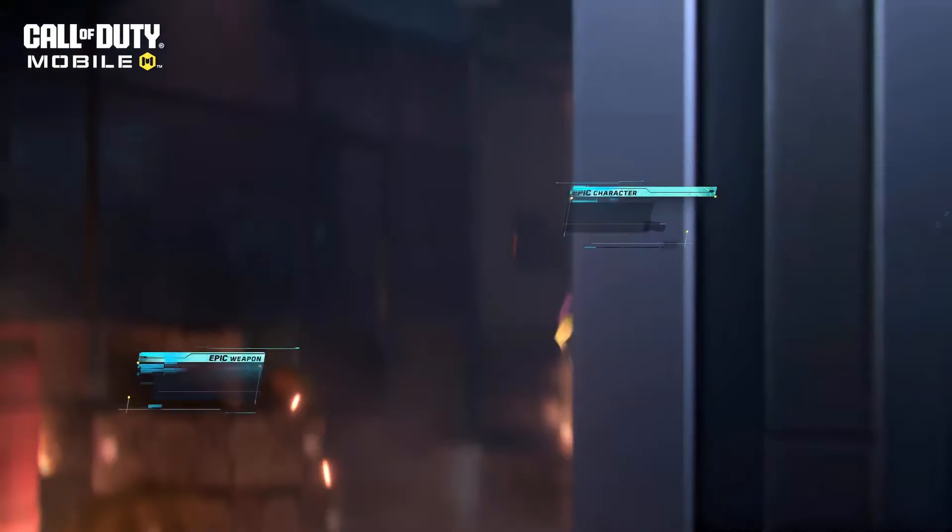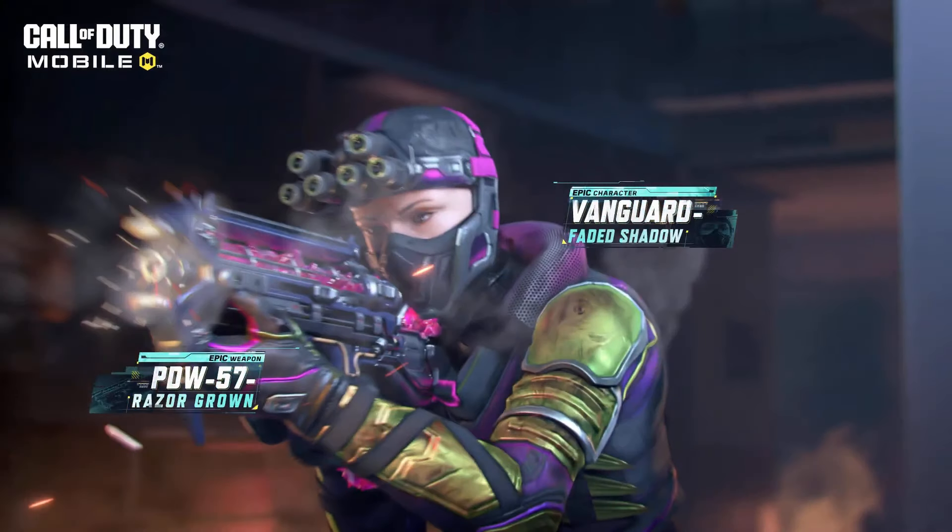Adiantando mais pra cá, mostra melhor os personagens. Aqui a gente tem também a Vanguard com a PDW-57. Essa skin de roxo com dourado até que combinou. Particularmente achei bem legal, curti bastante. Achei legal essa skin da Vanguard.